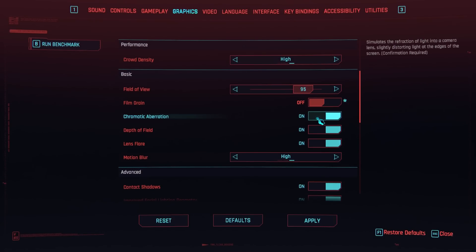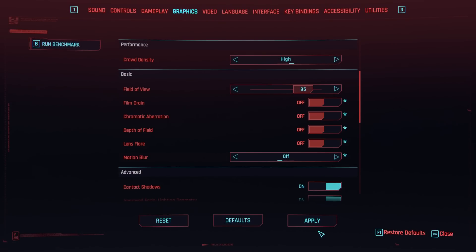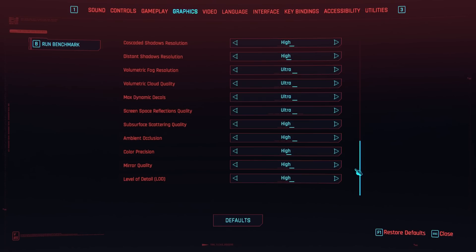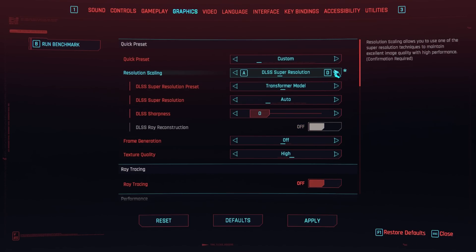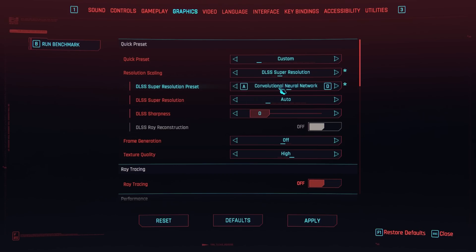Hello everyone and welcome to another video. Yesterday we took a look at the new DLSS update for Cyberpunk 2077 with an entry level RTX 3050. There are now two options to choose from when it comes to DLSS in this game: the original convolutional neural network setting or CNN, and the new Transformer model setting.